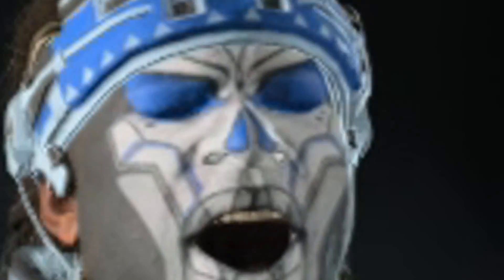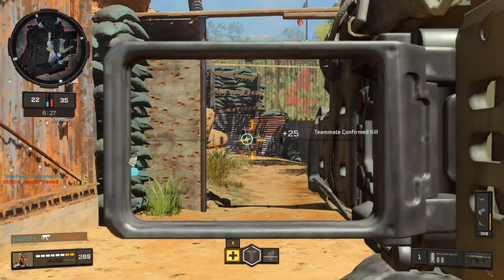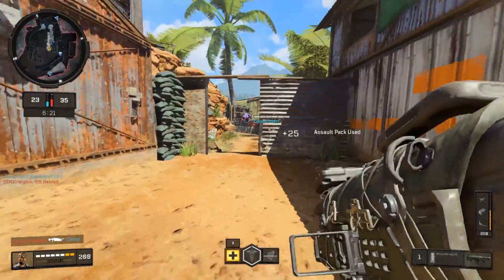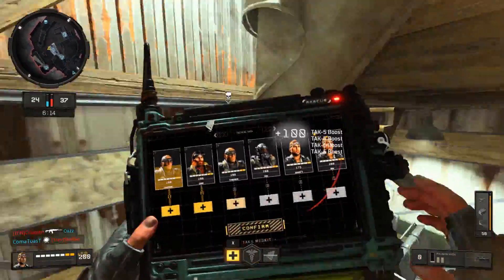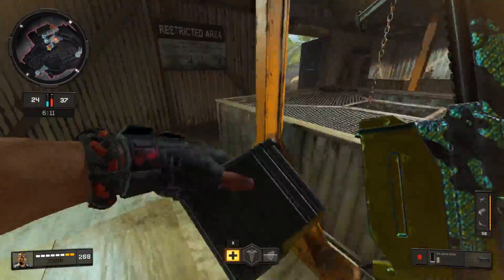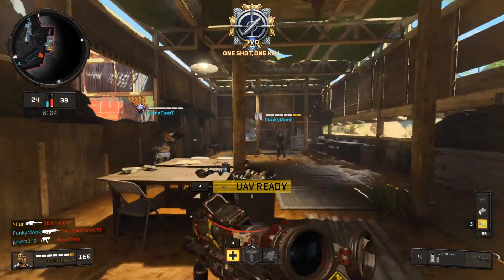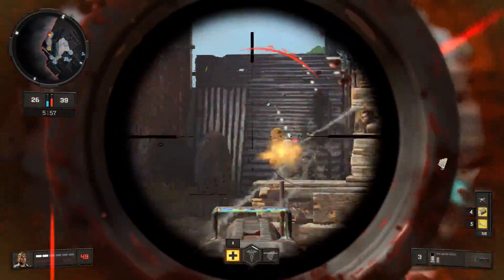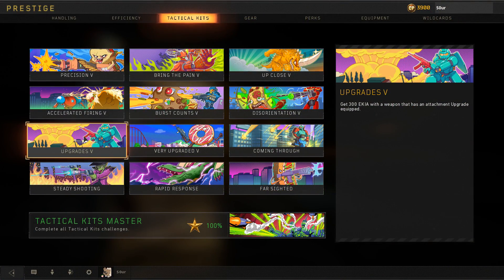For Upgrades and Very Upgraded - I've seen quite a few questions about Very Upgraded. Some people have been confused wondering why it isn't counting when they only have two attachments on their gun. Attachment Upgrades doesn't mean any attachment - it refers to the Level 2 attachments: Grip 2, High Cal 2, Laser Sight 2, and all those things that require you to use the base version first. Most attachments have an upgraded form, but not for every weapon, so you need a weapon that can be double upgraded. You'll need a minimum of four attachments on your gun to have those two upgrades. Upgrades was just for having at least one upgrade - you can do both at the same time.